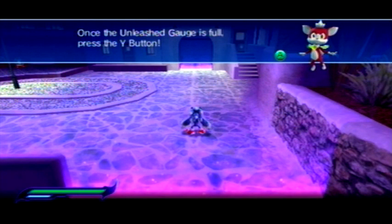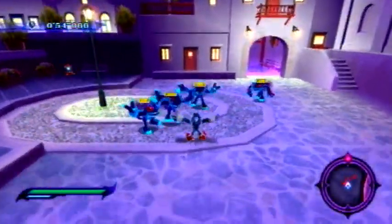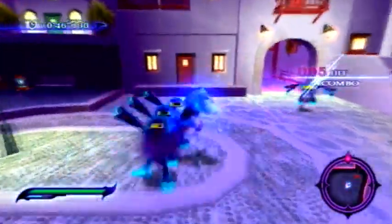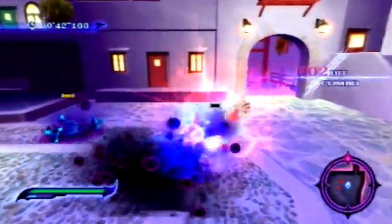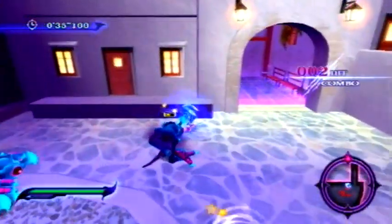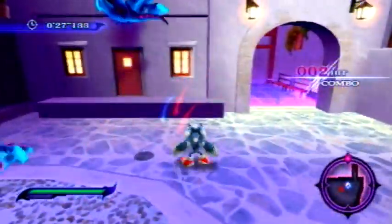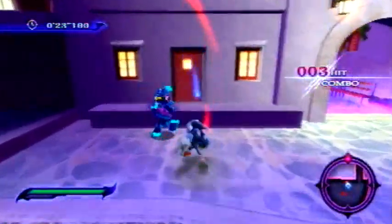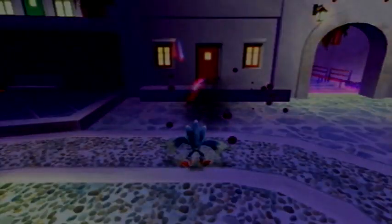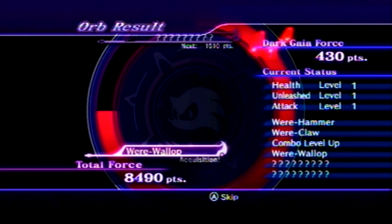So now we're going to learn about Unleashed Mode, which we've already learned about. The unleashed gauge is the blue bar underneath your health bar. When you hit Y, you go super saiyan mode and do a bunch of awesome stuff. Like, one-two — that's what the werewallop would have been. Or if you go like this — that's what the dash would have been. That's just alternating L and R; they do a ton of damage. The only problem is you can't turn off Unleashed Mode — when you use it, it's there until you run out, which kind of sucks but hey, what are you going to do?